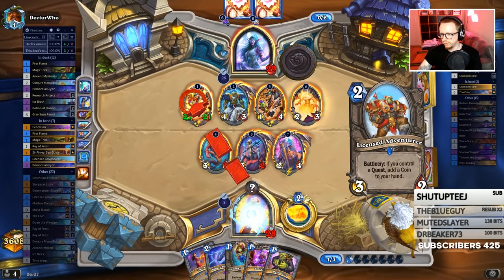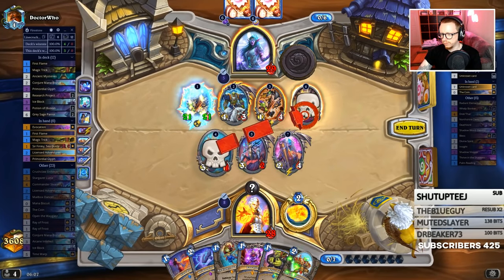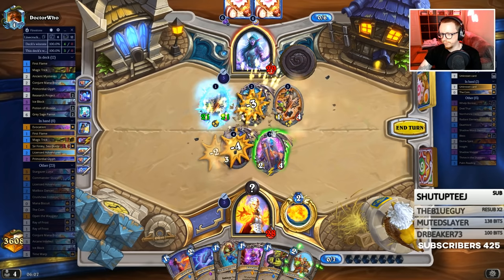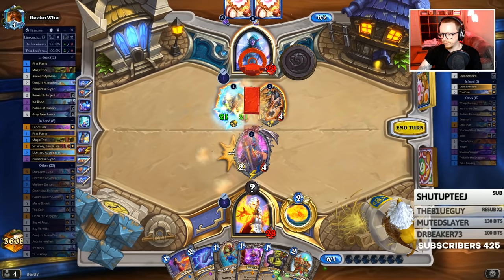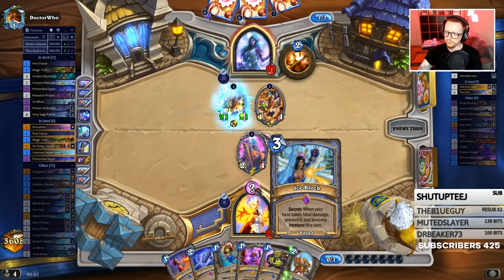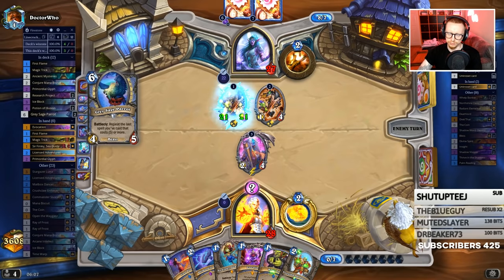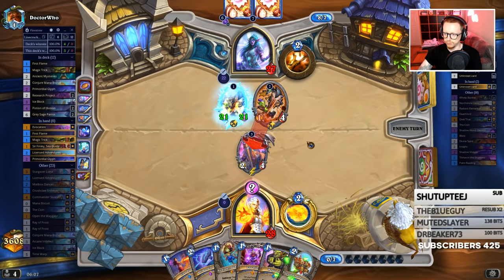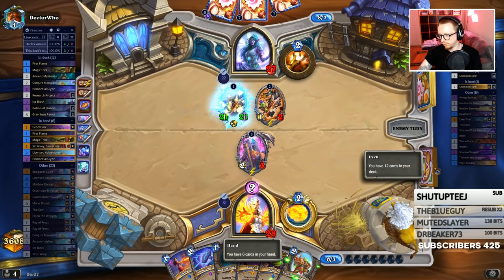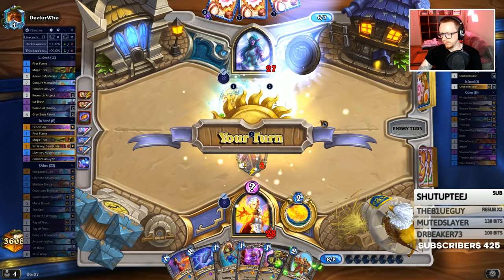I can just draw now - just freeze this. That was pretty good - he's frozen there and he's blocked. Now the pirate's going to replay the quest once I draw it. I can Finley yeah - Finley evo almost draws my entire deck out, so if I actually don't hit any card here I'll just Finley evo.